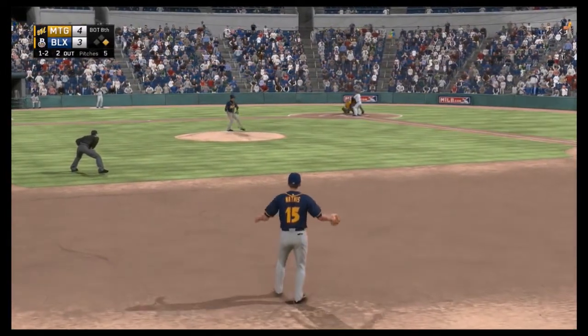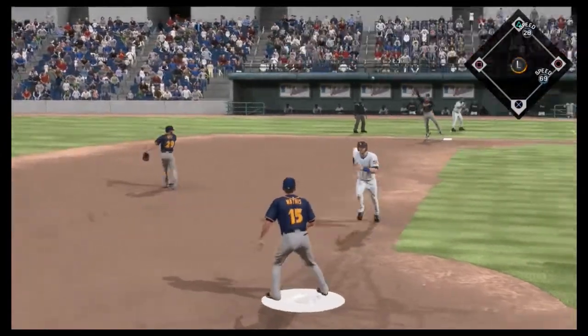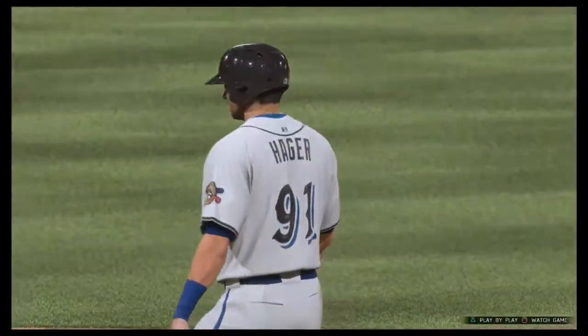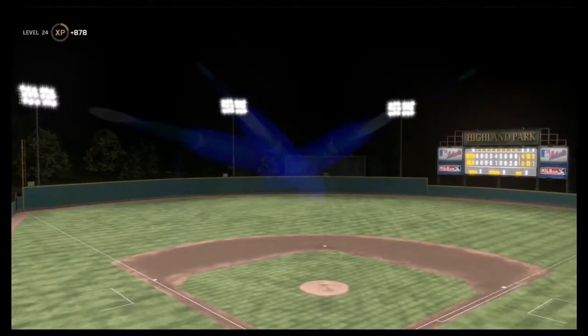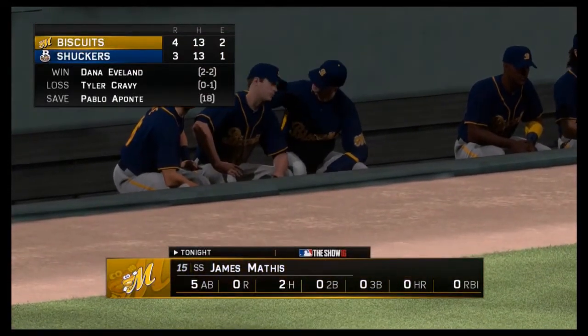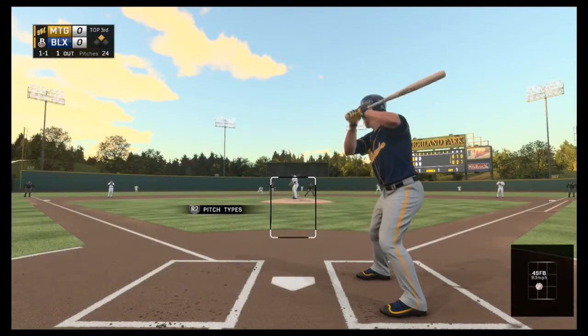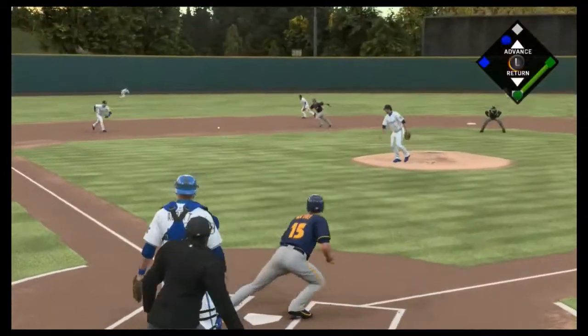We're up four-three, bottom of the eighth, first two outs — this one's gonna be tough. It's overthrown, but luckily our defense does pick it up in the end and we do end up winning four-three. There were men on second and third with two outs; however we hang on and go two-for-five. We take game one and are now up on the Shuckers.